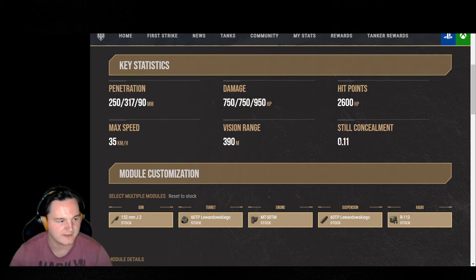Now, still concealment — this is a heavy — but 0.11 is actually pretty decent concealment. It's higher than a Maus, it's higher than an E100, it's on par with some more highly concealed heavies. So really, you have a decently concealed heavy, and if you're at mid-range or long range you can use that concealment to your advantage with muffled shot or a couple of other perks.